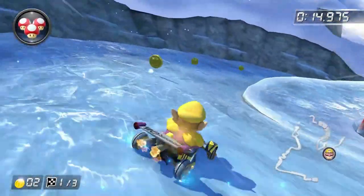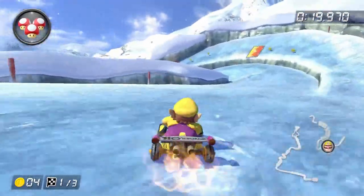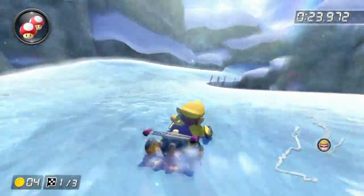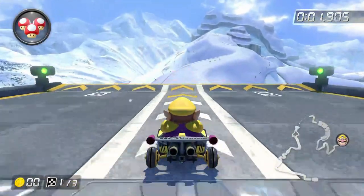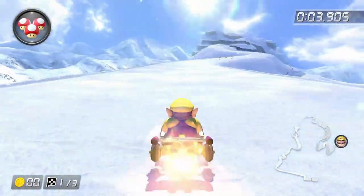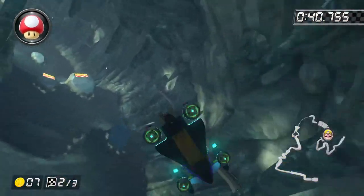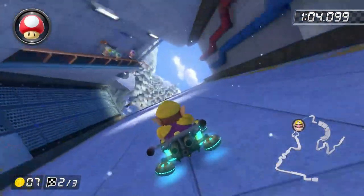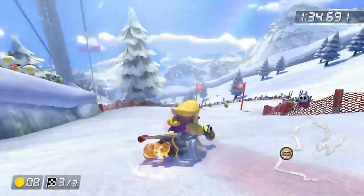At number 4 we have another mountain themed track, Mount Wario. There's a lot of creativity in this track, and instead of going in laps you basically race downhill to get to the bottom of Mount Wario, which is really cool. You even start off in a helicopter, like it's dropping you off at the top. What makes this even cooler is you go inside of the mountain you're racing down, and at one point you even ride off the side of a literal dam. You proceed to race through a forest, and finally down a ski slope with ski lifts added for detail. This is definitely an amazing track.